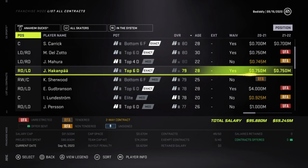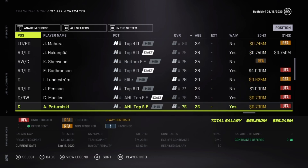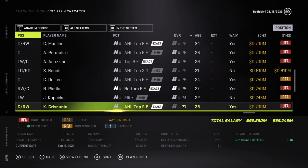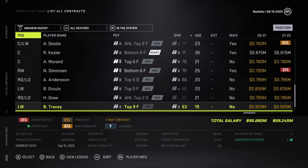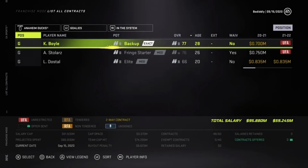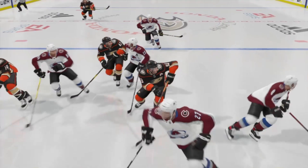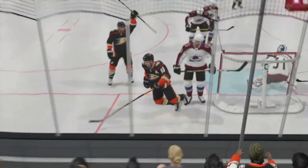The Ducks had two first-rounders in Jamie Drysdale at No. 6 and Jacob Peral at No. 27, but the farm for Anaheim doesn't appear to have much youth otherwise, so drafting is going to be imperative in a rebuild such as this. Another added challenge is the Ducks' $670,000 in cap space that will make this rebuild that much harder to navigate. I'd personally prefer if they were still the Mighty Ducks, but this is still a quality rebuild for NHL 21.